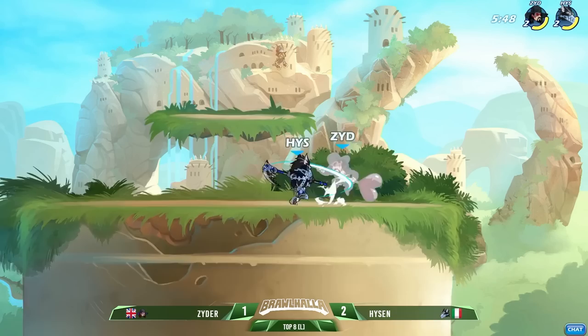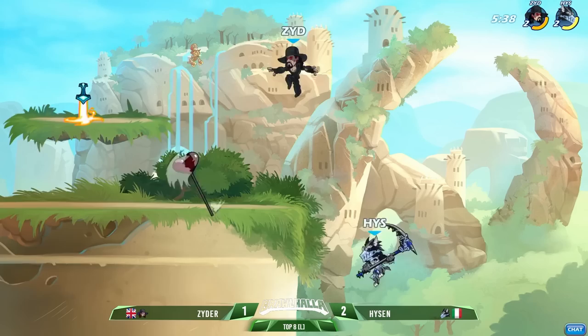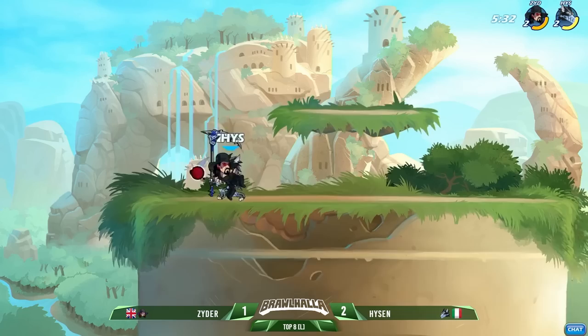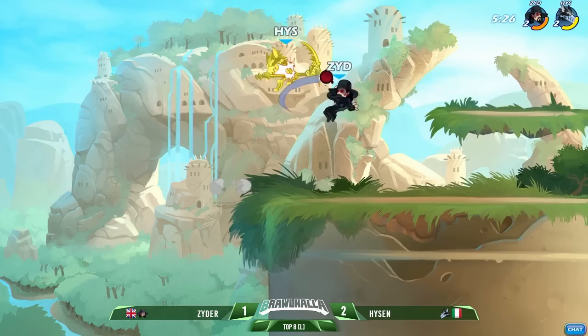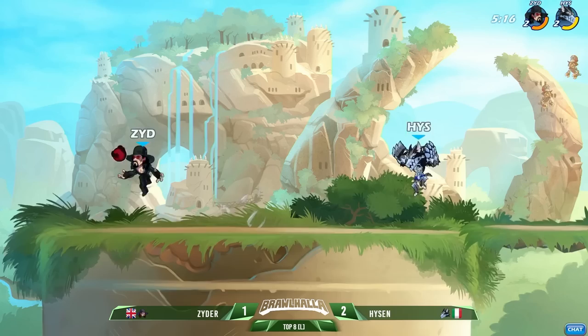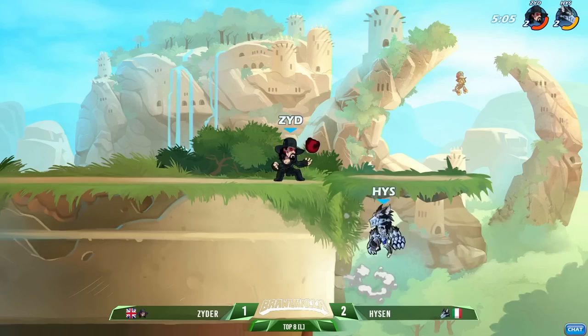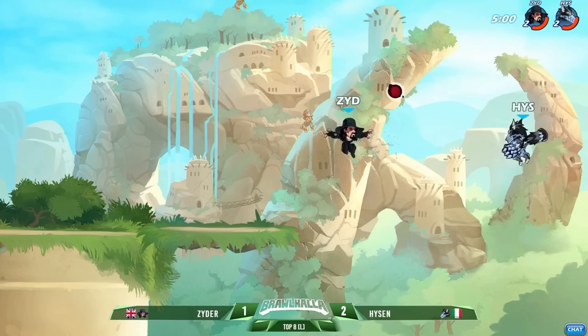A lot of backing up from Zyder — more than we've really seen so far in this set. Wanted a lot of breathing room, all the way from the middle, jumping back up and back up, moving back little bits at a time until he was all the way over on the left side on the soft platform. The jump side air from JK Zyder but he's not finding any extensions — trying to play that weapon denial but was too close when that weapon toss connected, so he ended up just picking back up the orb again. Side light into the recovery — Hyzen was looking for another one.